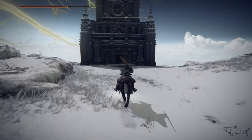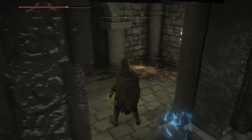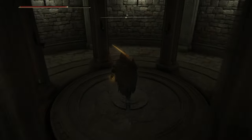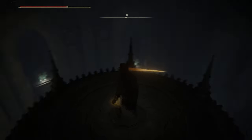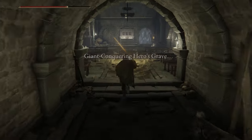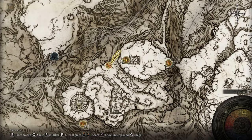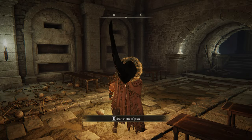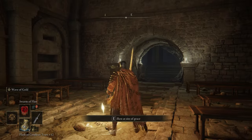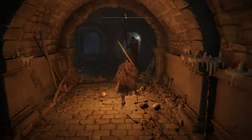I'll show you the map — here is the exact path. Inside that big building, there is a lift that goes down and leads to the catacomb. The catacomb is called the Giant's Conquering Hero's Grave. Now prepare your two Stone Sword Keys and follow me. Be careful — first, go on the left. You'll see a lot of enemies, but you don't have to stop and fight them.